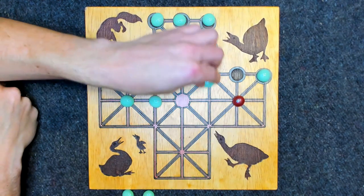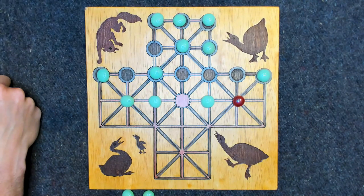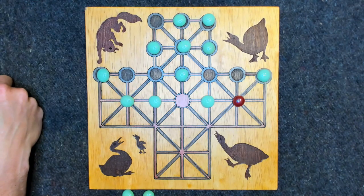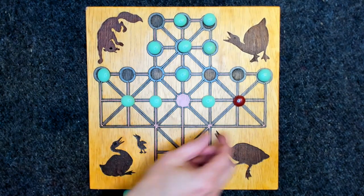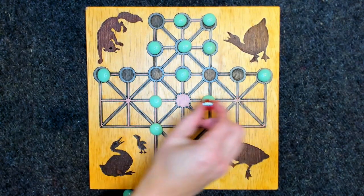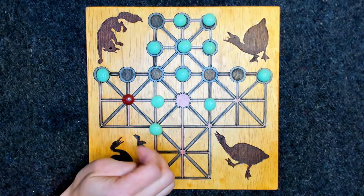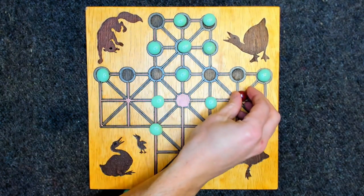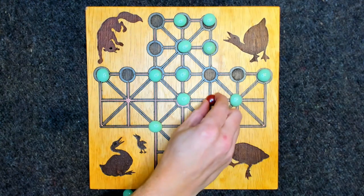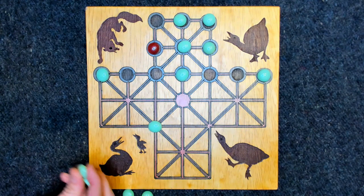This game is like checkers in that you can jump over multiple pieces at once or in sequence. So if it's the fox's turn, the fox can jump over one piece there. Or if you had two pieces lined up, you could go one, two in a single move and eat both of those geese. You can even do three or four, or around a corner — going one, two, three and eating all three pieces. As many pieces as you can jump over in one turn, you certainly can do that.